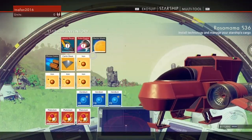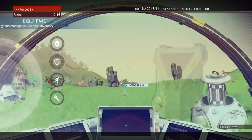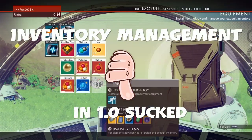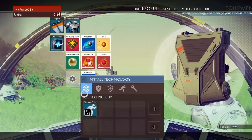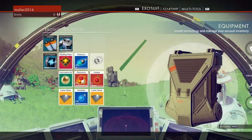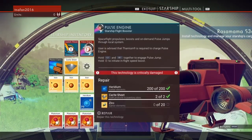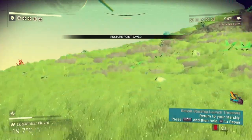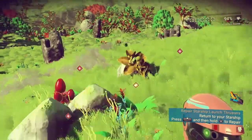Back in the Rocinante — we need carite sheets, two of them, but we've got no inventory space. Let's delete some heridium since we have way too much. Get rid of some plutonium too. Let's make the carite sheets — make as many as we can. Oh, we need zinc — I knew I forgot something!